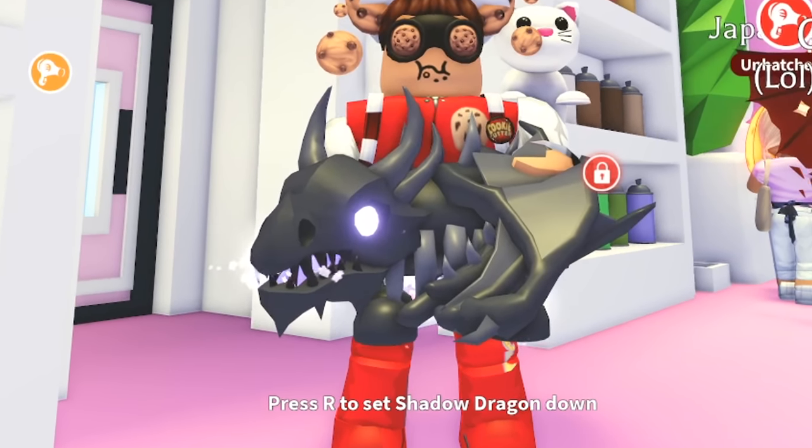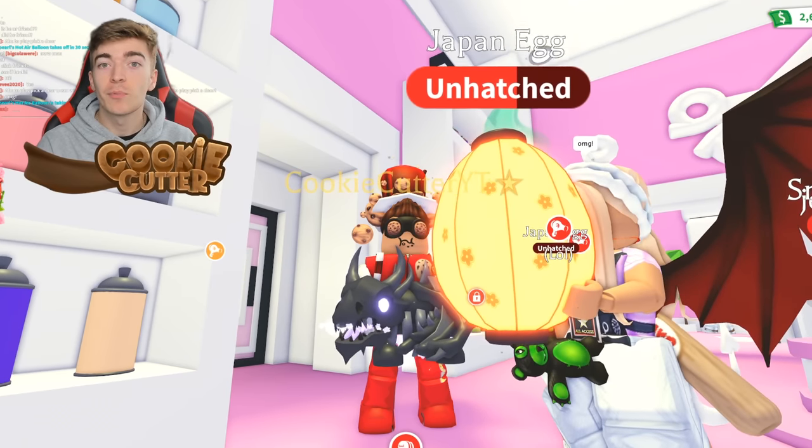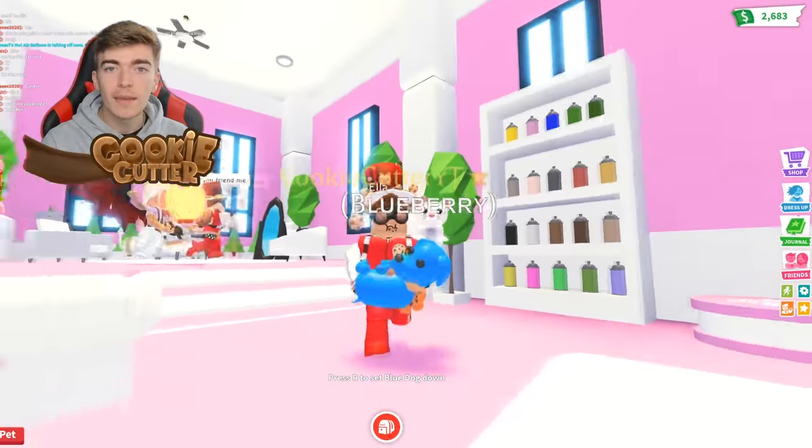The shadow dragon is seen to be the rarest pet inside of Adopt Me. So if we can recreate a pet that looks like this, we can make anybody look rich. We're going to start small and gradually make our way into the shadow.